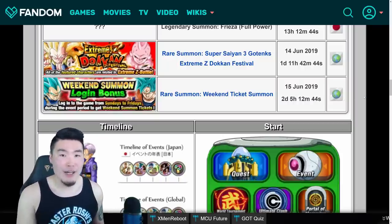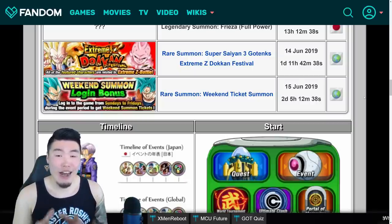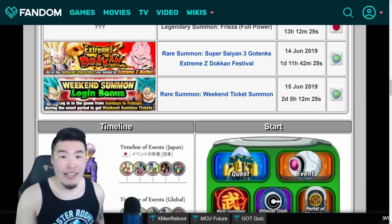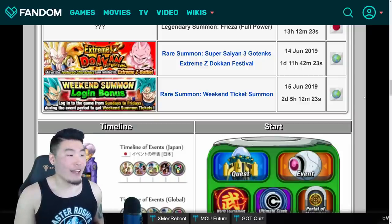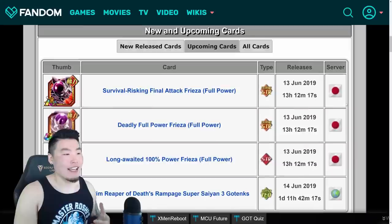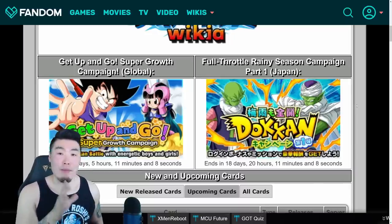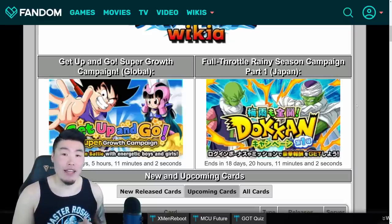By the way, for those watching while the weekend summon event is still a thing — don't spend your tickets until the last weekend. They might do the same thing as last time and make only the final banner double rates, while the other banners are all regular rates. So to avoid getting screwed over like that, like a lot of people did last time including myself, just save those tickets and see what they do. So that's pretty much going to do it for today's video — I hope you guys found it helpful. In the future when new hype events or banners are announced, you can just go to the Dokkan Battle Wiki and find out exactly when the unit, banner, or event is going to come out.